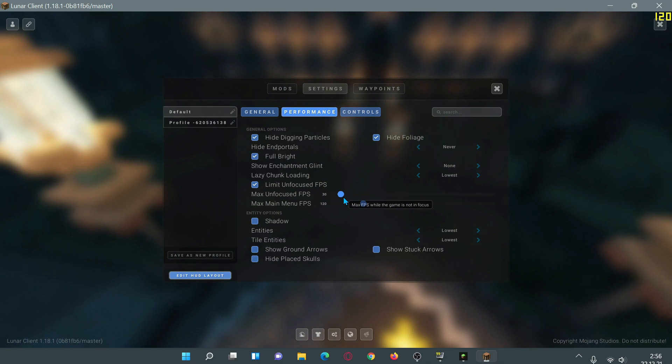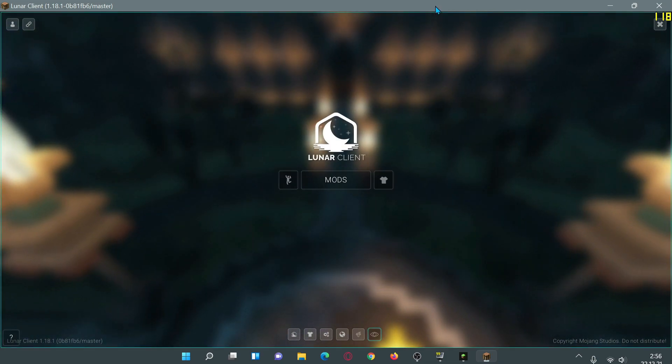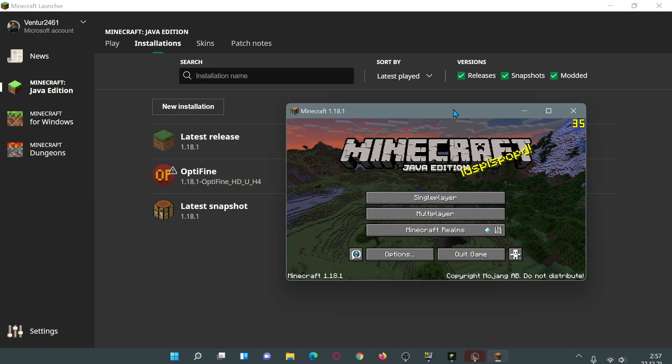First, I'm going to launch the vanilla game to see what kind of FPS I can get, then open OptiFine and check the FPS there, and finally look at Lunar Client. So let me go ahead and launch the vanilla game now.